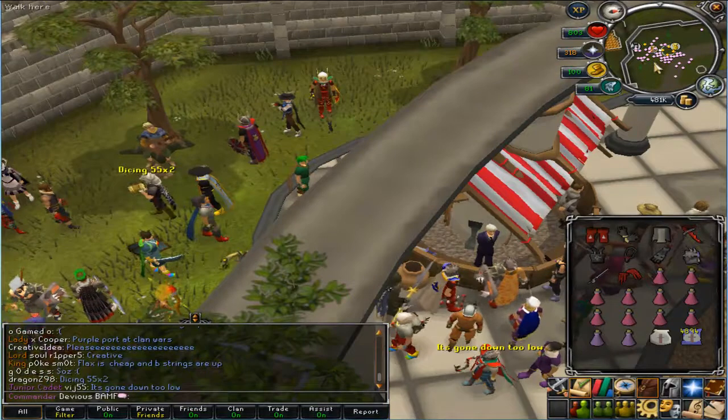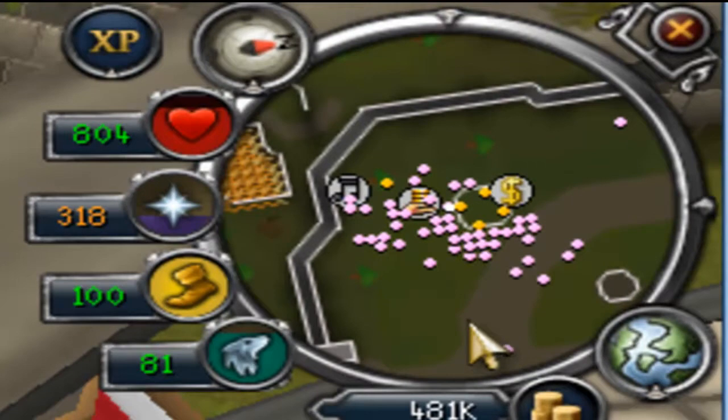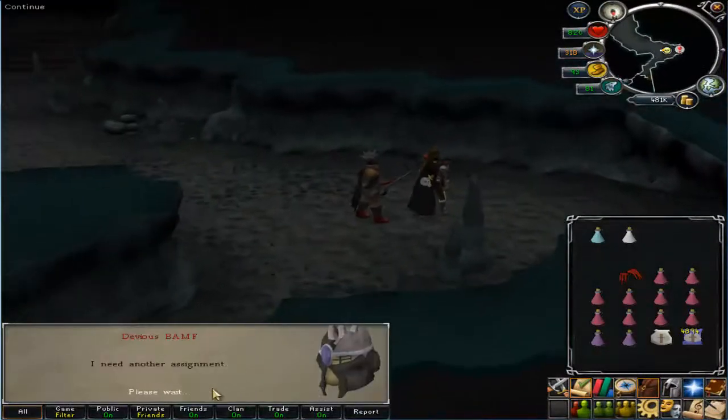When NPCs are in places like the GE, they show up on the mini map - the dots are purple, and NPCs are really orange like on their mini map marker things. All right guys, we're getting a new task. Let's see what we get - spiritual mages was fun.